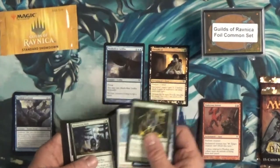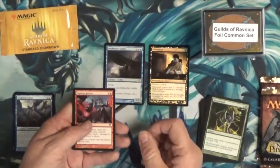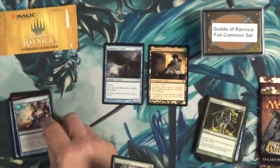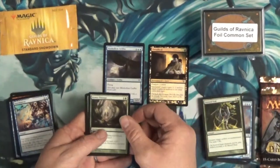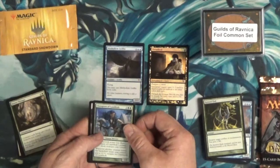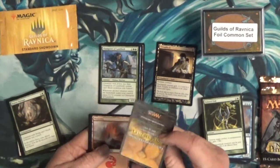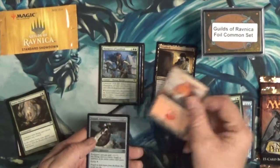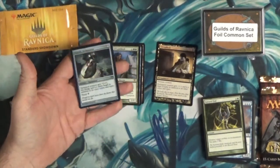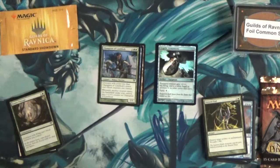Pack number three — one through nine. Another foil! We got Vigilante Justice, Vanishment, Bower Passage. And the rare is Champion of Lambholt — I don't think he's worth anything. The foil turns out to be Angelic Armaments, which is kind of cool actually. It's an uncommon — might be worth a dollar or two. Foil uncommons from older sets can sometimes get there.